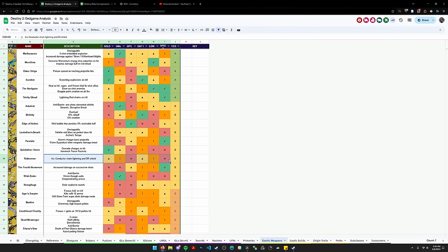Riskrunner is in a similar situation — it's a fantastic primary but a little conditional, because it's only good when there's arc environmental damage; proccing it off yourself isn't really a great idea all the time. Fourth Horseman is the same boat as Parasite — just kind of burst damage. Xenophage is the quintessential B tier pick: jack of all trades, master of none — very good for destroying individual objectives or killing mini-bosses from long range, but not great in terms of total damage or boss DPS.